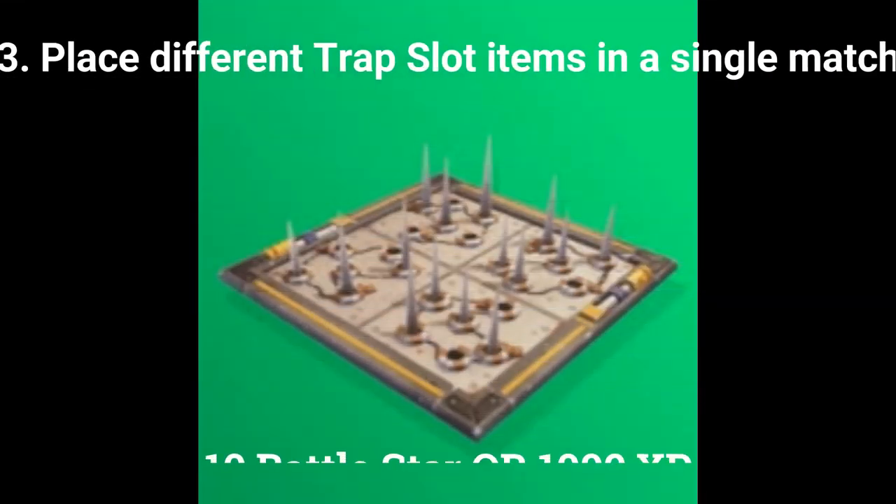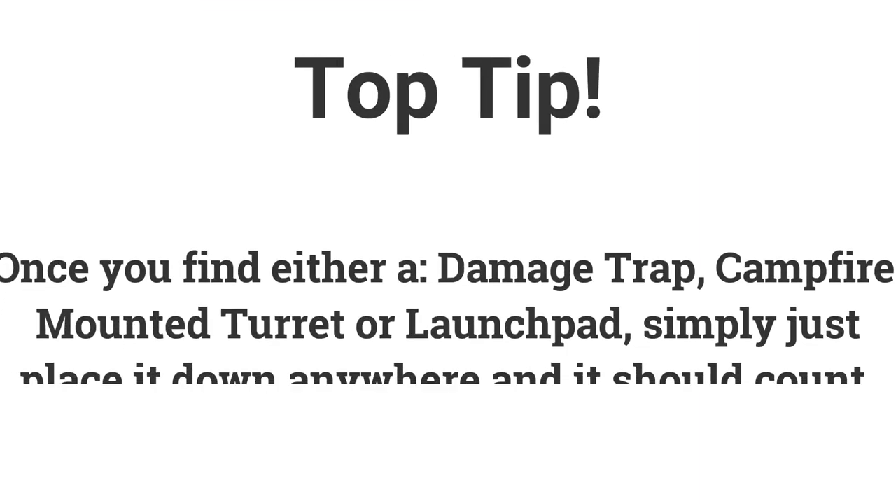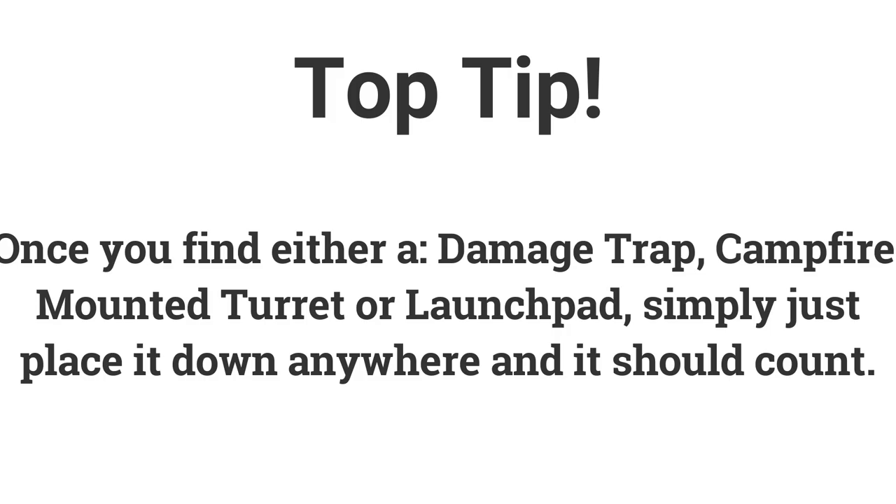The third challenge is: place two different trap slot items in a single match. This one needs some luck to actually come across a mounted turret, damage trap, launch pad, or campfire. When you find them, just place them down anywhere and it should count towards the challenge.